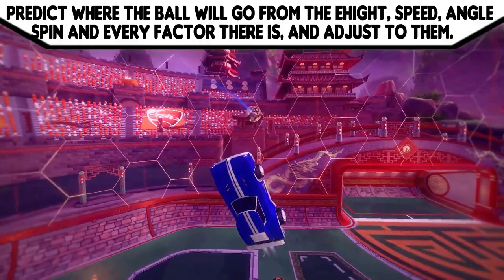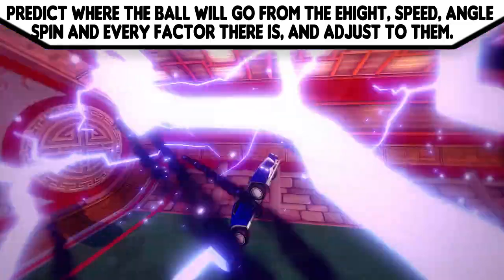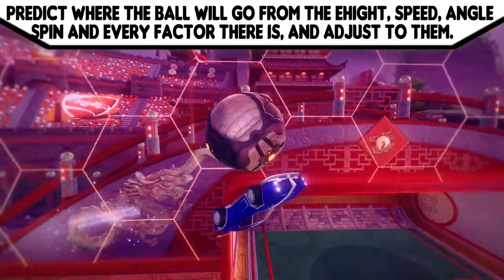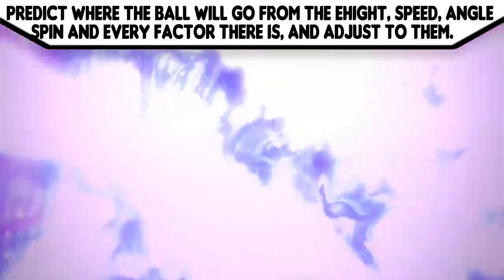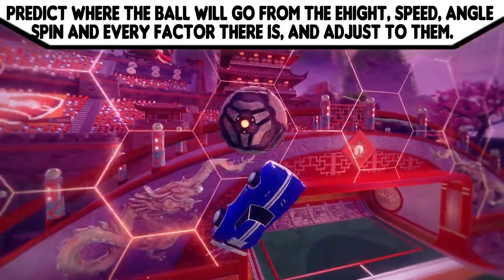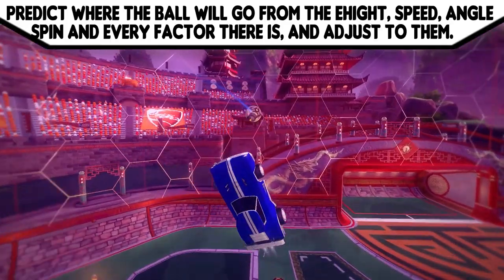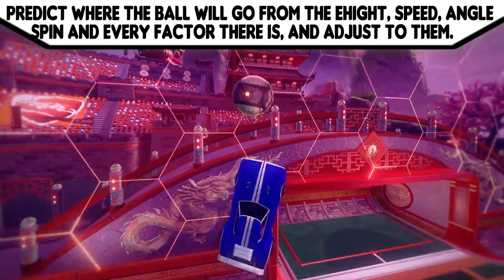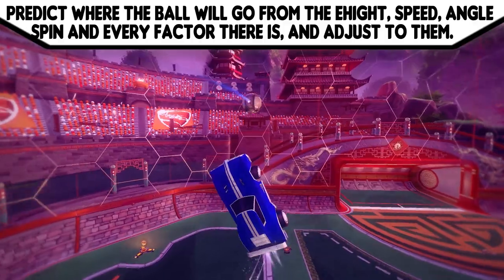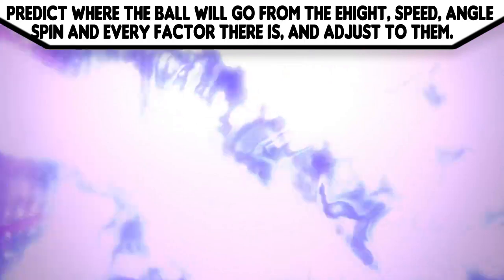You also need to judge how fast the ball is going and how far it will drop, or if it will just go straight back in the same direction. This can be judged by the ball's height and speed. If it goes really fast it might not drop as much; if it goes really slowly it might fall further down than you expect. Always keep this in mind — it can help to be quite close to the ball when it's going slower, and a bit further out when it's going faster.